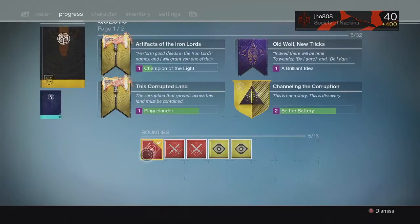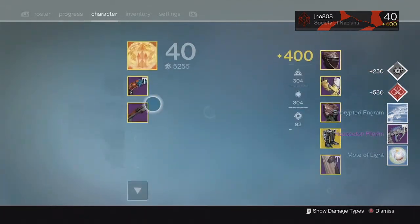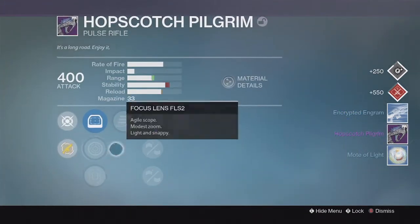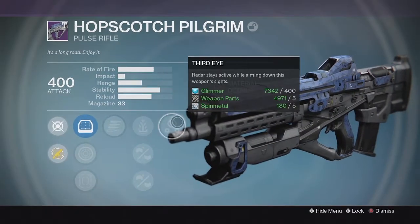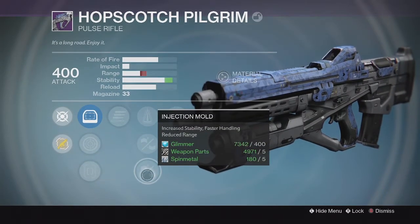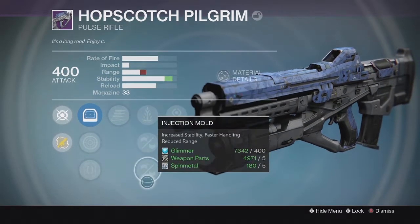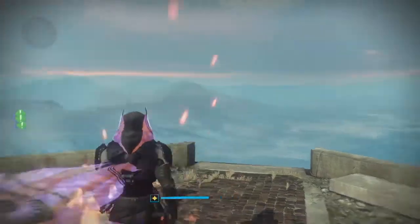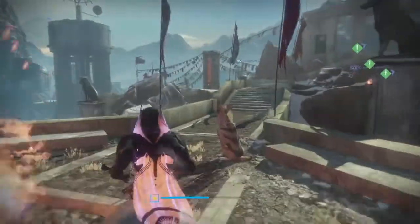And then for my last Shaxx Crucible Bounty for the week, we got a Hopscotch Pilgrim Legendary Pulse Rifle. Came in at 400 Attack with the perks Secret Round and Third Eye. Down the middle we got Perfect Balance, Feather Mag, and Injection Mode. So not really the greatest perks on that Hopscotch Pilgrim — I think I've gotten better ones in previous weeks of opening that Bounty.